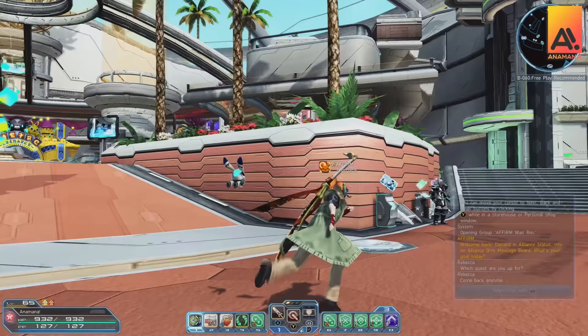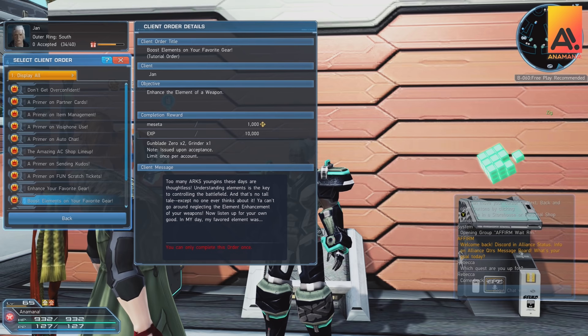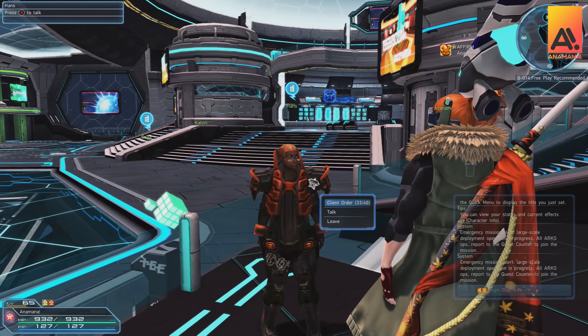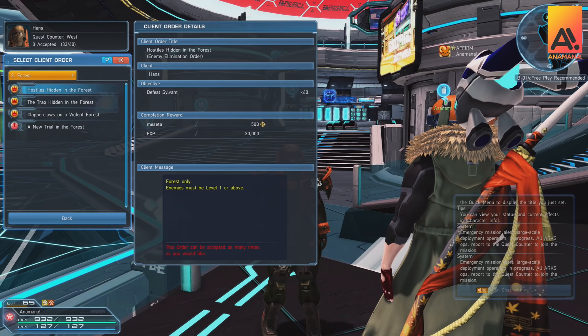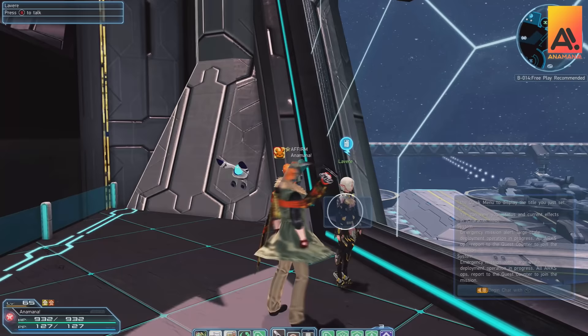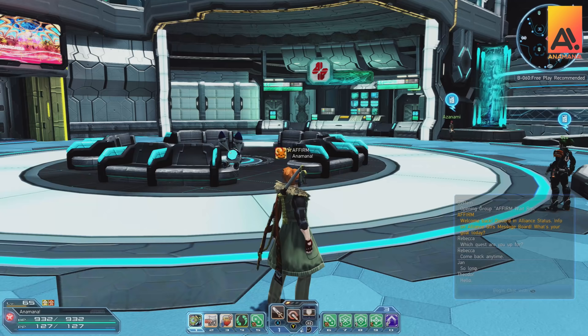Jan is also worth doing client orders for, as many of these will train you in different currencies in the game and features like auto chat and fun scratch tickets. You'll also eventually get him as a partner character for missions. Hans is one of two client order providers in the main gate area and provides client orders for every single destination in the game — well worth grabbing before heading out. The same goes for Lovere, whose client orders tend to focus around false spawn or Darkers.